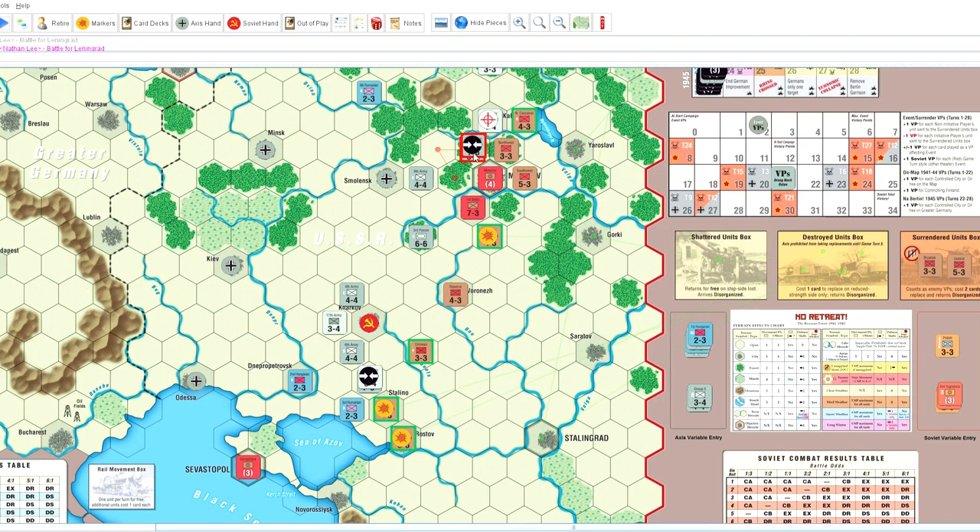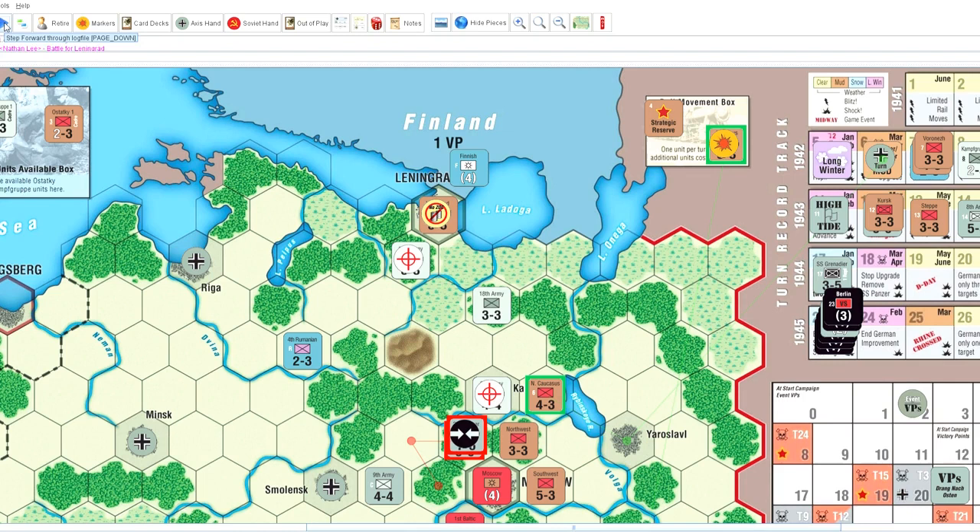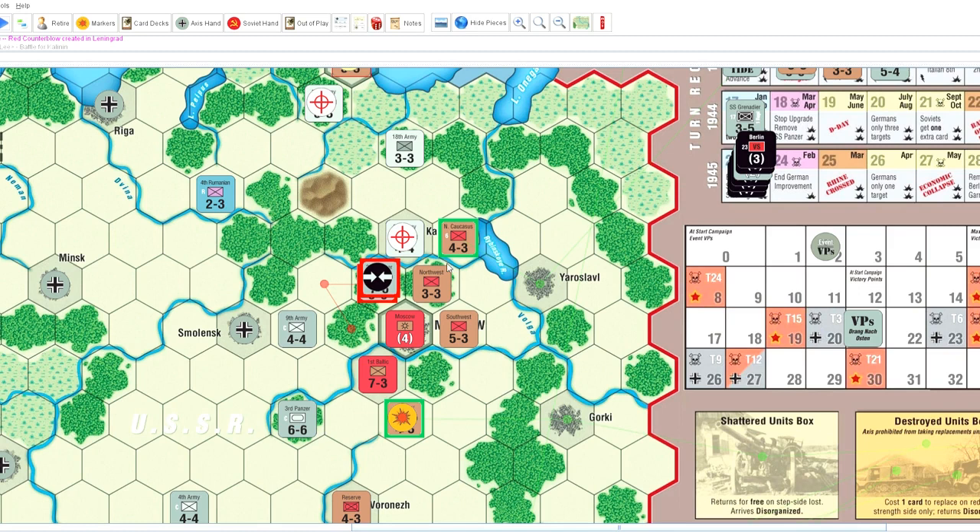We'll start with the Battle of Leningrad — my poor out-of-supply, beleaguered troops just hoping for a lucky roll. It's basically a one-on-one, which ends up in a counterblow — not helpful at all. That unit is unfortunately going to die out of supply. Next up is my battle for Kalanin — it's a four-on-four, shifted once for the city, and luckily I get a decent roll. It's a counterblow, so not the most amazing result, but it'll do. It creates potentially an interesting situation for next turn.